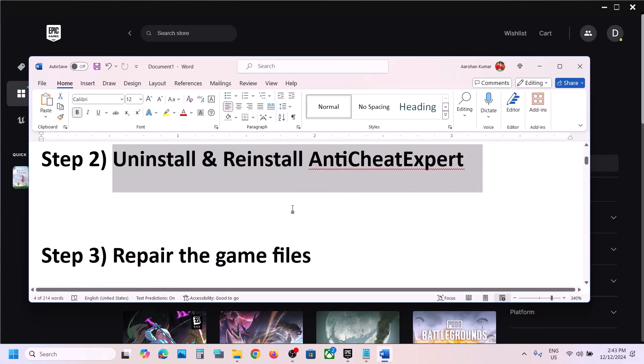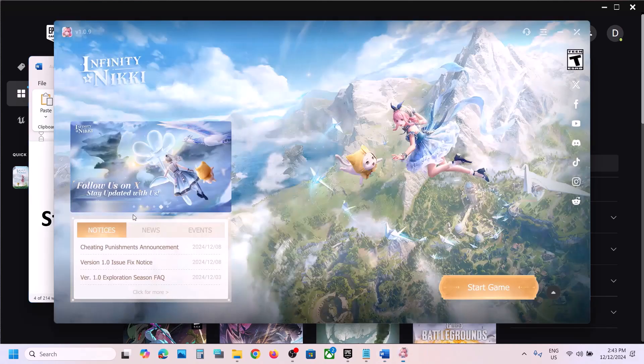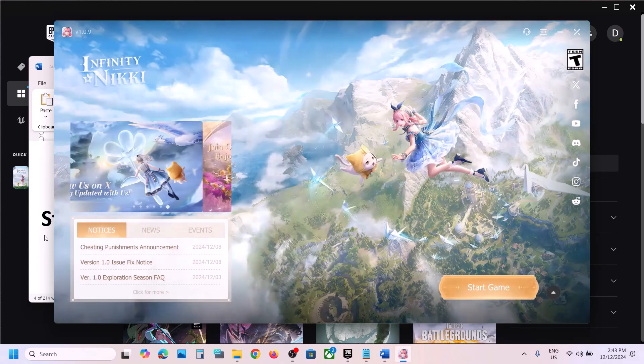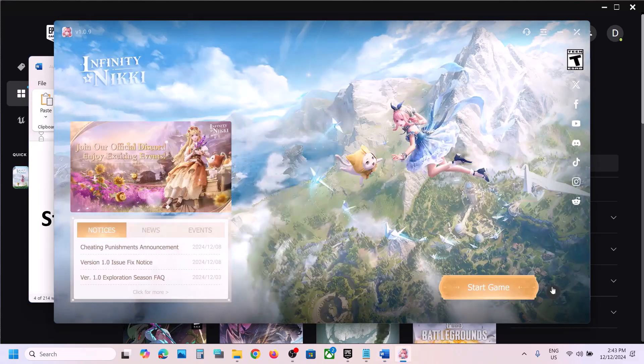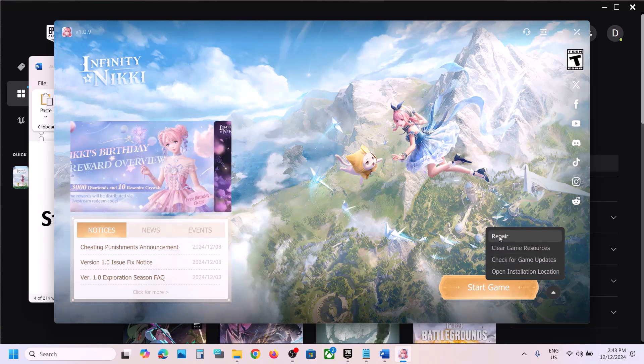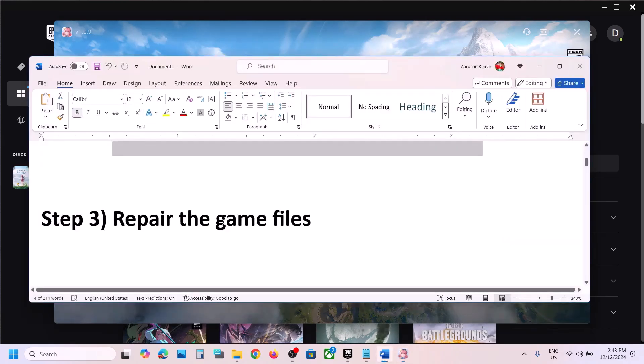The next step is to repair the game files. Go to the launcher and here you can see an up-arrow button beside the Start Game option. Click on Repair. Once the repair is complete, launch the game and check.